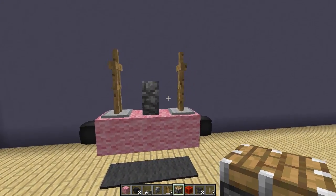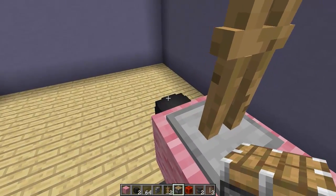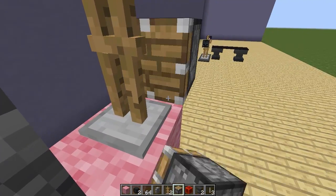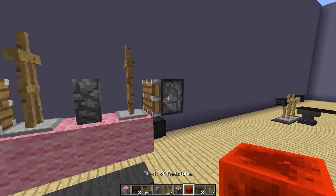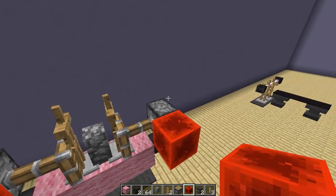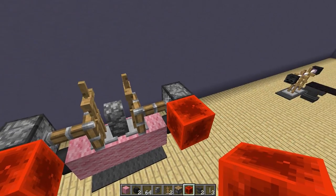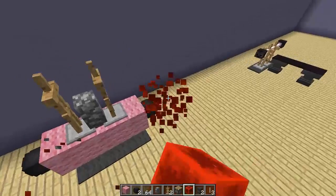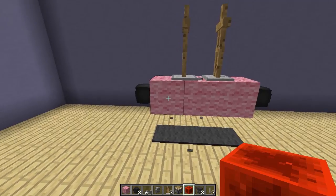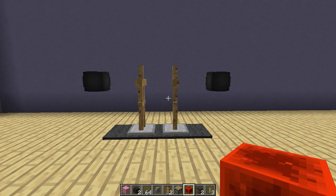Now we need to grab our pistons and push these armor stands into the cobblestone wall in the middle. Place your pistons on top of your custom heads facing into the armor stand — one on the left and one on the right, just like that. Then grab your redstone block to power each piston. Before you unpower them, it's very important that you destroy the pistons before you destroy the redstone, otherwise the armor stands may glitch out. So destroy the pistons first, then destroy the redstone. Then destroy the cobblestone wall and the three building blocks and let the armor stands drop down perfectly on top of the carpet.